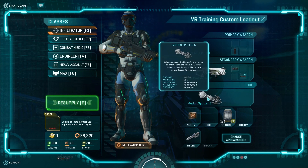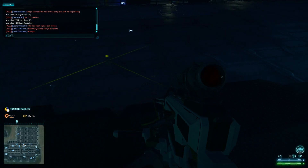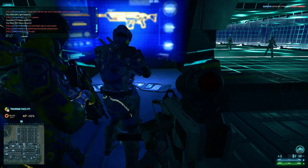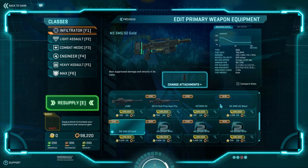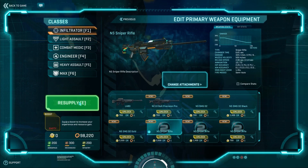Now, the crossbow — actually, maybe it lasts 180 seconds but you can't pick it back up. I was going to say maybe you could pick it back up and it resets it, but I guess not. So the next thing we'll take a look at is the new NS Sniper Rifle.